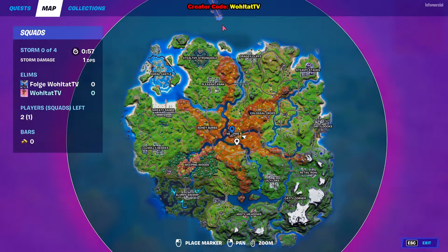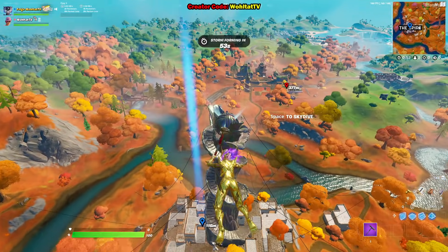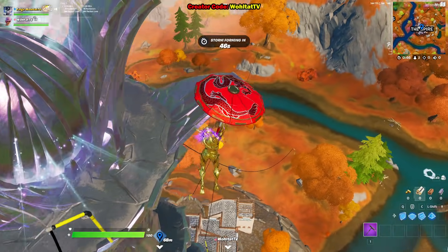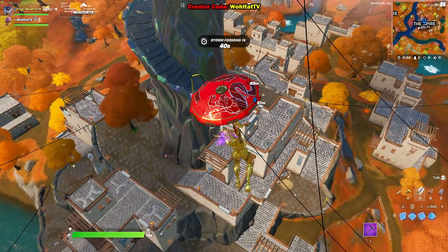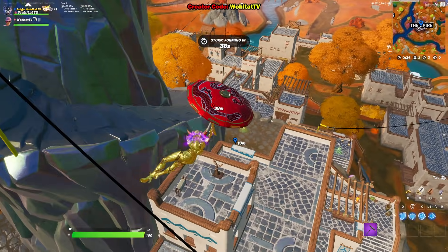The new boss is at the Spire, walking around. In order to do this, I recommend playing in teams because you have fewer people trying to do the same quest, and also fewer people camping him trying to farm kills from players who need to complete this challenge. You can see him walking around down there already, so make sure you get weapons, ammo, and shields first.